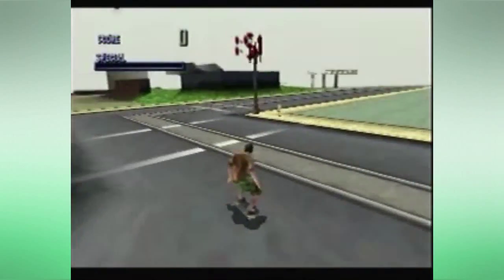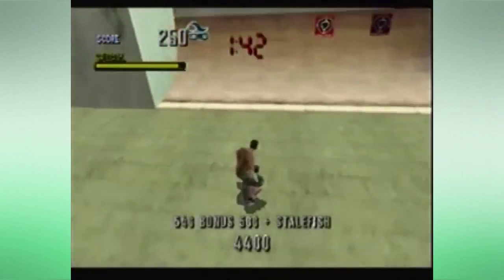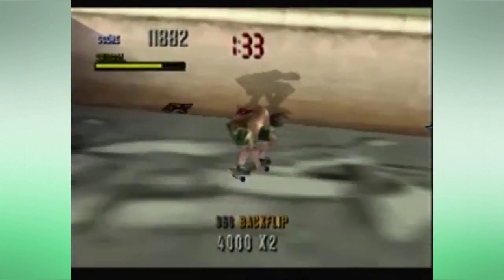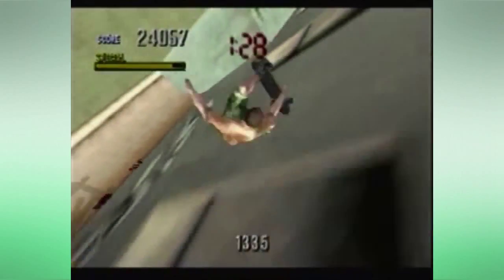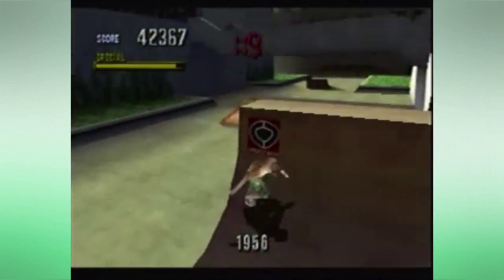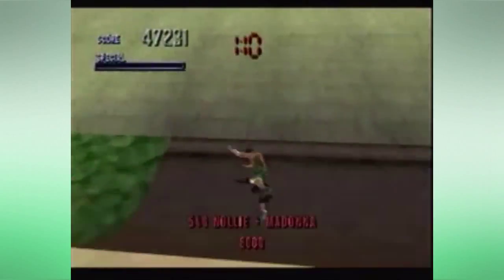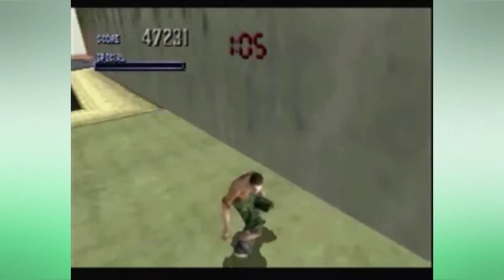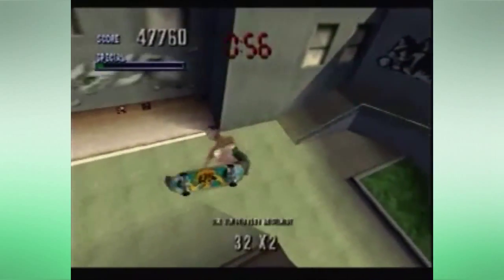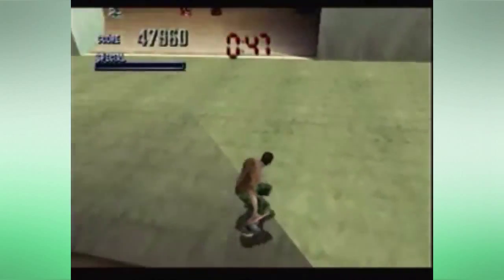There are only three more tapes to get and they're all fairly easy except I screwed up the police car. Now I just have to do super backflips — it's literally just super backflips to the very end. Over time your tricks become less and less points, so if you fall you're kind of screwed trying to get more points back.